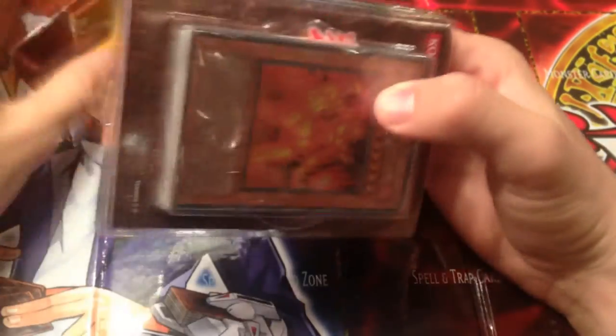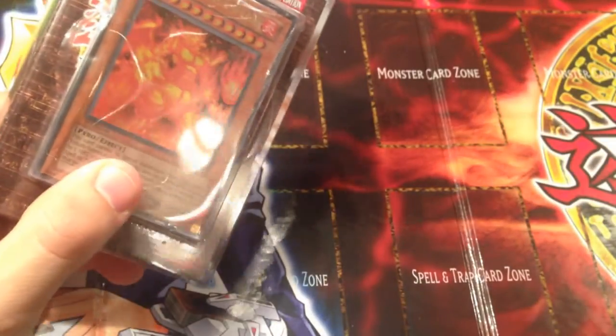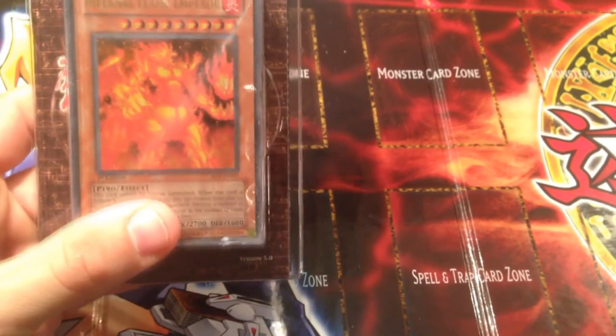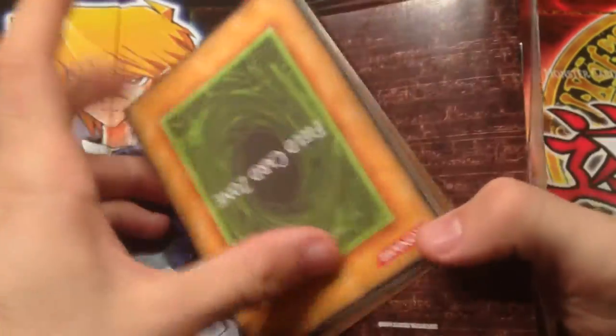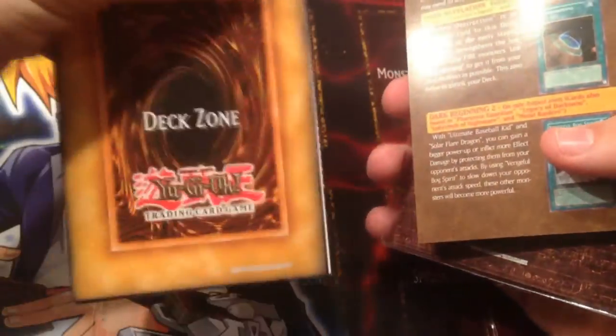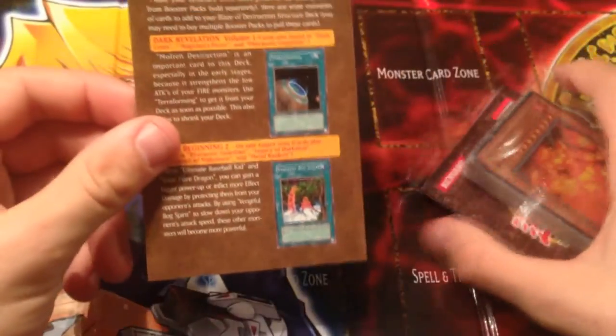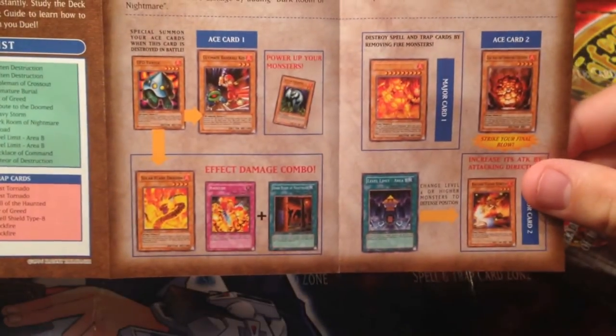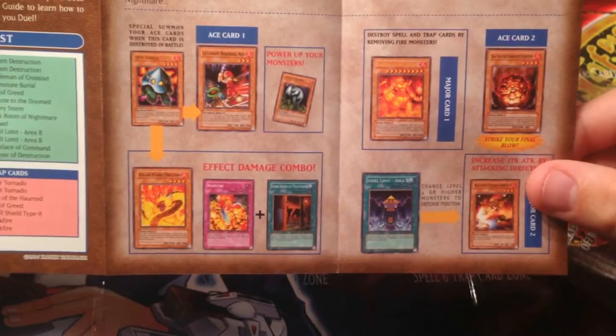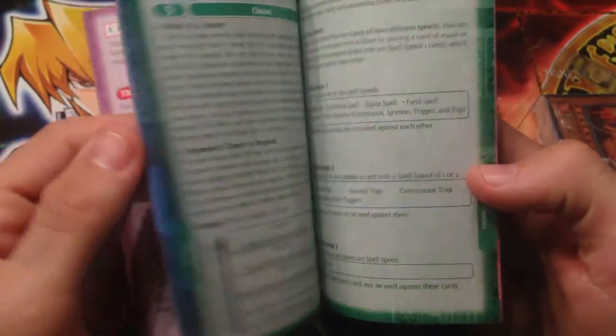What better way to start off the series of climbing or mastering a specific deck in Yu-Gi-Oh — which is the Fire Fist deck — than to bring out a fire deck from back in the day. No one uses this type of playmat anymore. And then we got a little strategy guide here, you got Terraforming when it first came out, and some other cool stuff. These cards are actually pretty cool. We also got the old rulebook — this doesn't even have XYZ or Synchro.